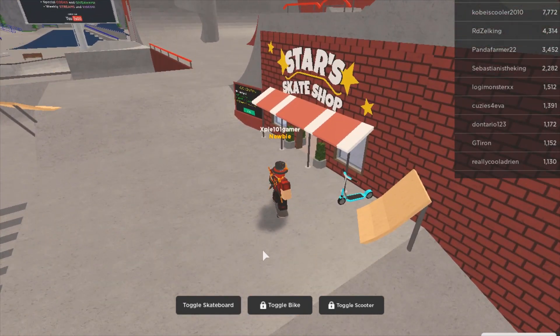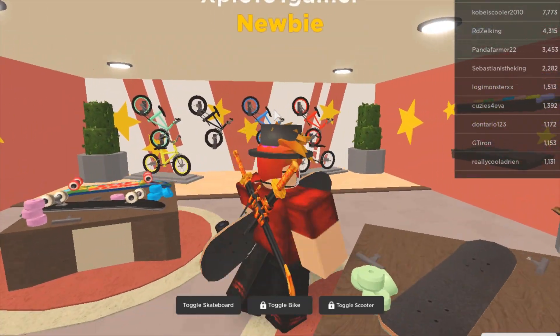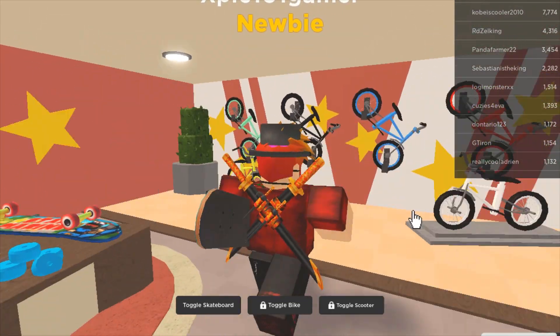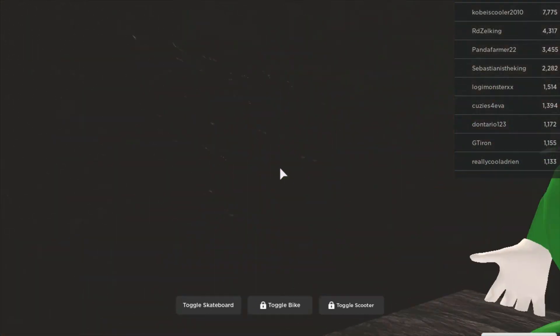Alright, so once you're over here you're going to head inside, and then you're going to want to go inside this area right here — just walk through it — and then boom, you should get the double pushback badge. Simple as that.